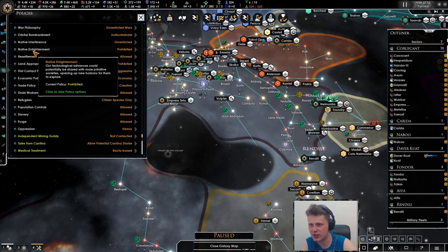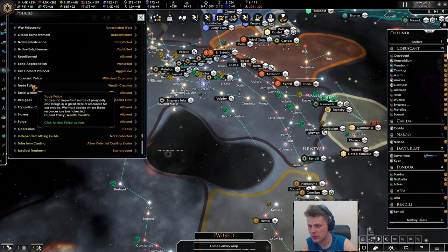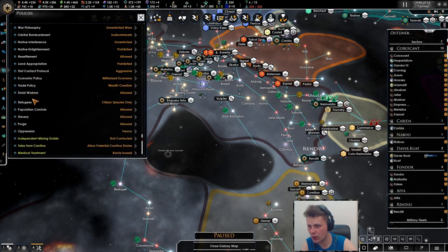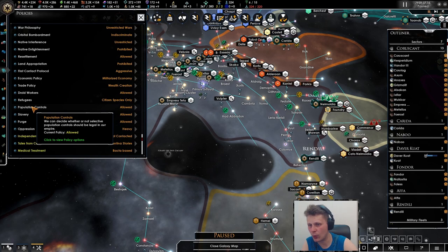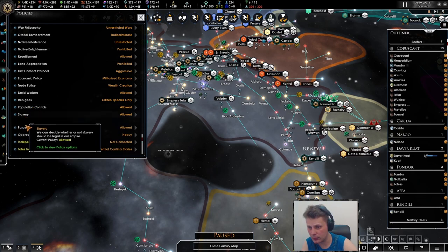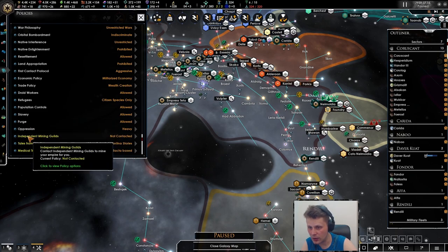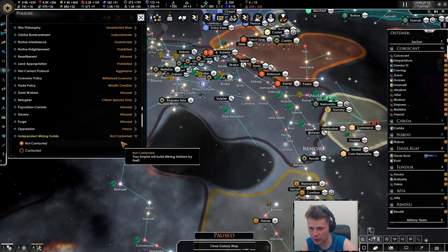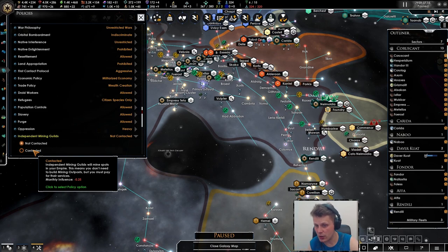I don't see the food ones — unless they've changed the name and I'm an idiot. I'm not seeing it. Trade — droid workers are allowed. Refugees: citizen species only, don't want to get all of them. Slavery allowed, of course. Purging — sure, why not. Oppression quite heavy. We have independent mining guilds who have not been contracted — what does this change? We'll mine spots in your empire, which means you don't need to build mining outposts — you must pay for their services.